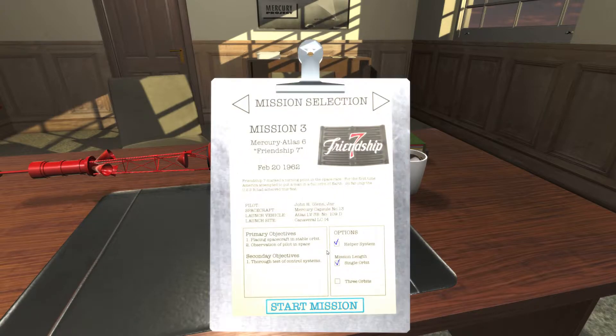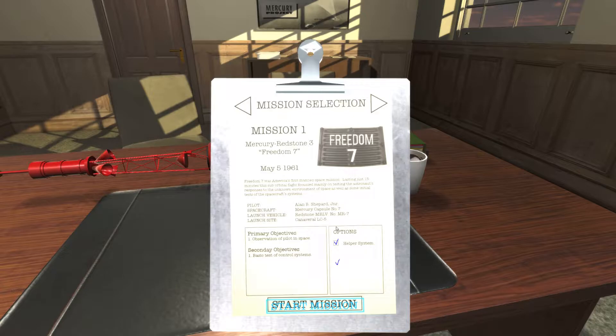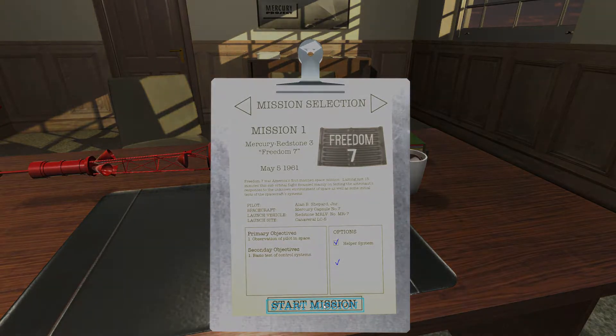So there's still just one mission. It's the Freedom 7. So we're going to leave the helper on and go ahead and start.